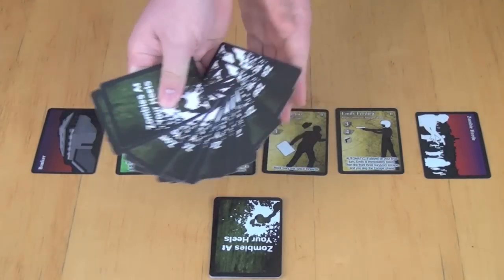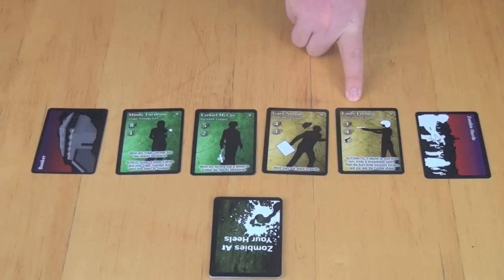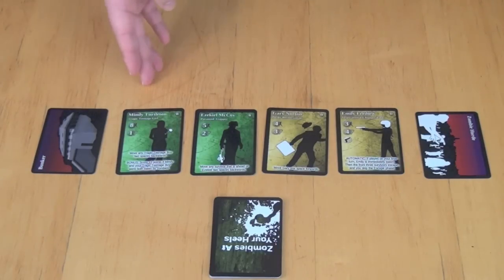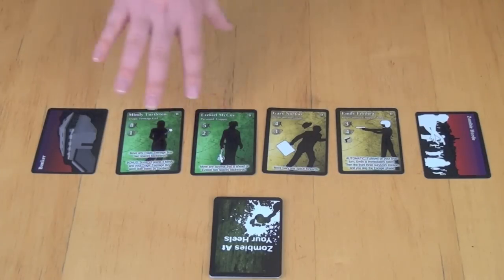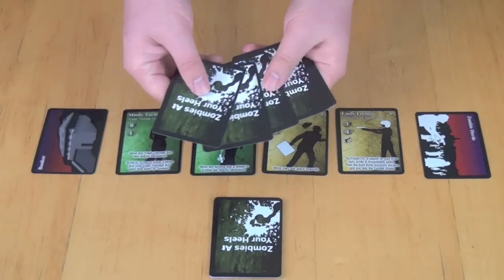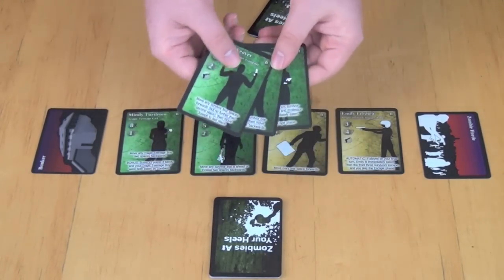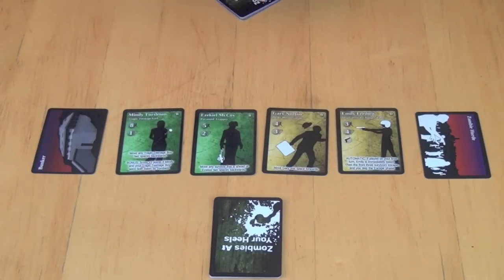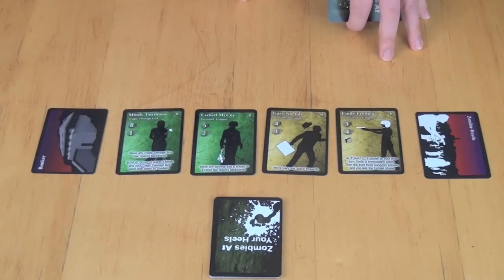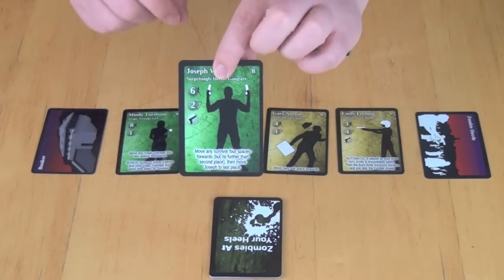Each player also has a deck of cards representing the rest of their survivors. You'll have a hand of three cards, each being different heroes. Each turn, you must play one hero from your hand into the survivor line. The line is arranged by speed — lowest speed towards the zombies, highest speed towards the bunker — giving us values of 3, 4, 5, and 8 with varying victory point values. When you play a card, you place it according to its speed number.